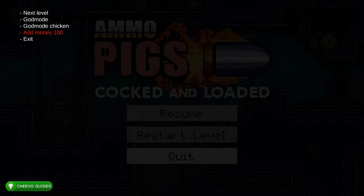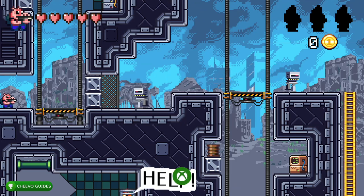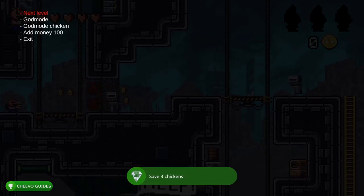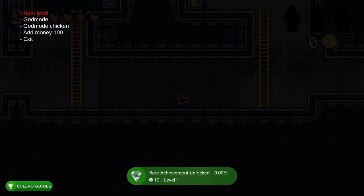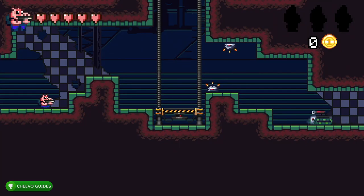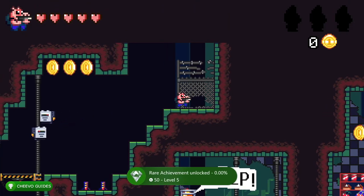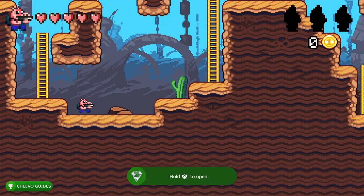First thing we want to do is activate God Mode, then press Next Level. This will automatically complete a level, and it also counts as completing it with all three chickens saved. This will naturally unlock all the chicken-related achievements for collecting up to 30 chickens. Each level has three chickens you can either save or let die — we need achievements for both. Just continue pressing the cheat code every level and press Next Level to advance through the game.